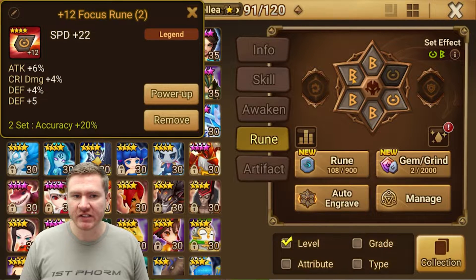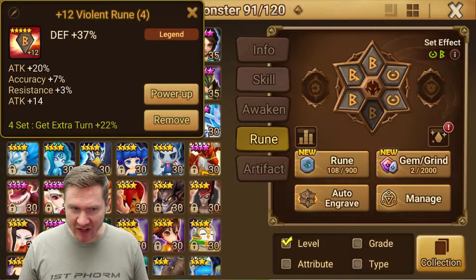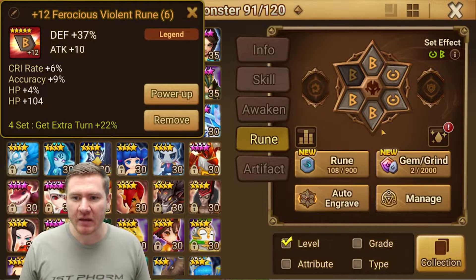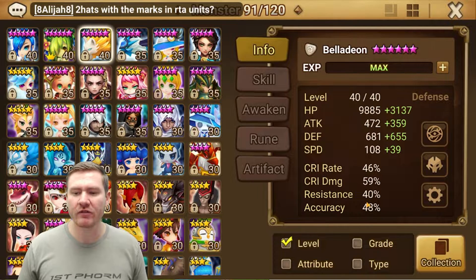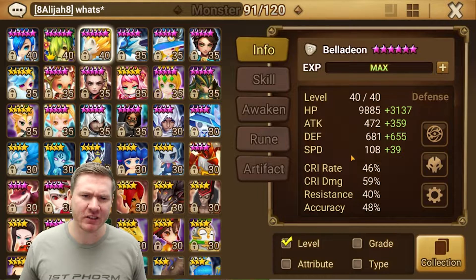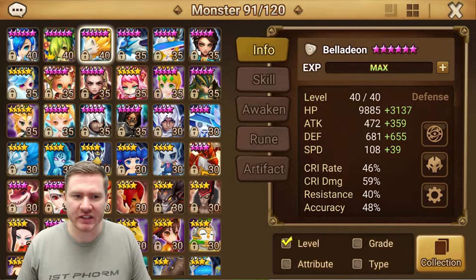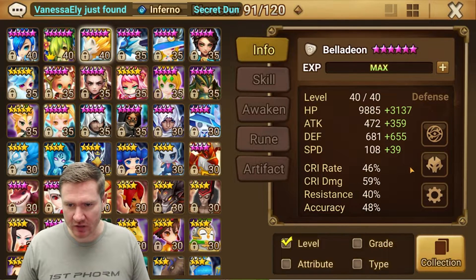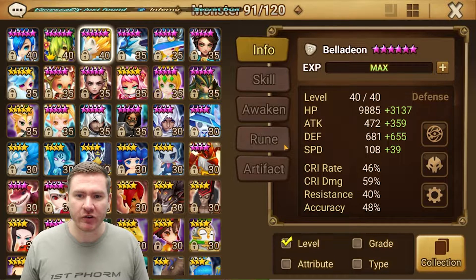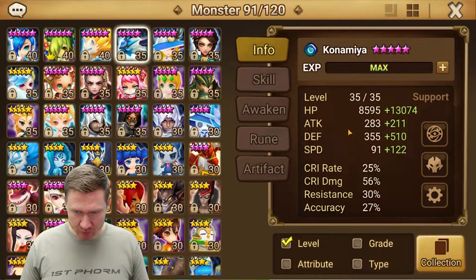Bella we're also going to have on violent focus. Bella can also do just fine on swift — violent is of course the superior set in most cases, but swift can be more than sufficient here. Just get the speed up. In a perfect world we go speed HP HP, but I'm running defense because I don't have the HP. We want some accuracy in the subs. Bella is still landing debuffs fairly regularly so it's not a big deal. I could probably stand to have a little bit more speed and we'll get it over time — it's still a very new account, so this will improve. This should be promising for you to see that these stats are not insanely high; it's not hard to obtain this team at all.